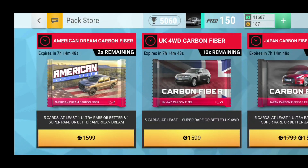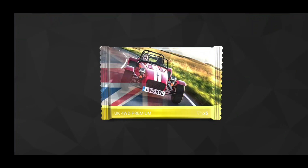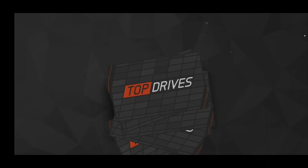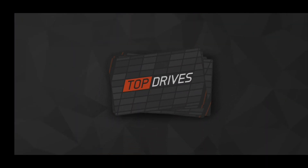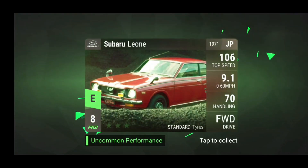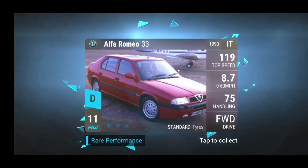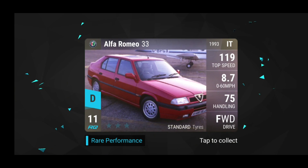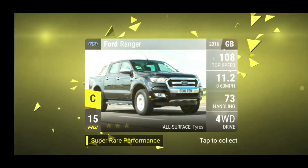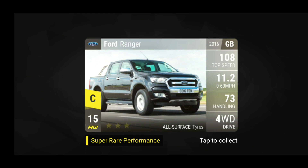Alright guys, so I have 41,000 cash, which means I can open one more of these UK four-wheel drive premium packs. So far I've opened three and gotten three bad cars, so let's see if the fourth one can hold something exciting. We got the Alfa Romeo 33 and the Ford Ranger — once again, absolute crap. Oh well, unlucky I guess.